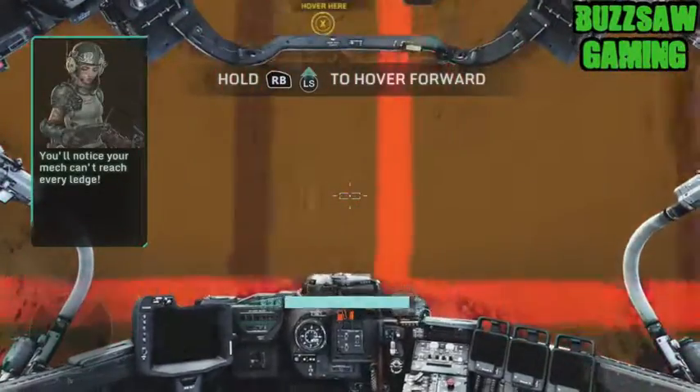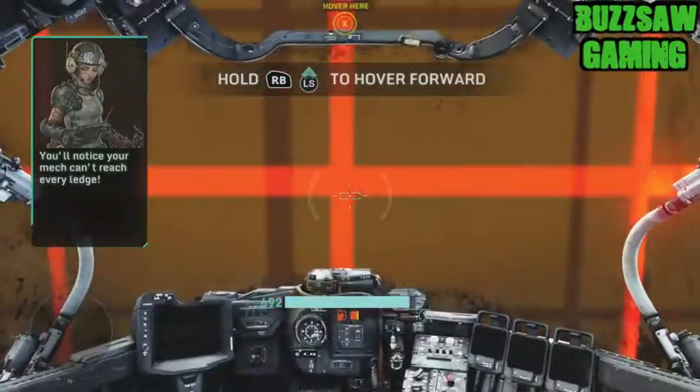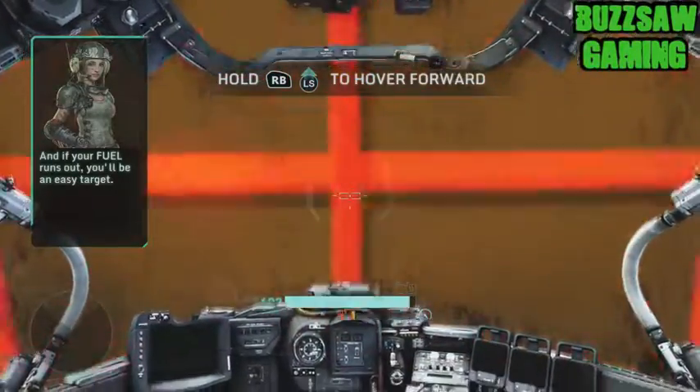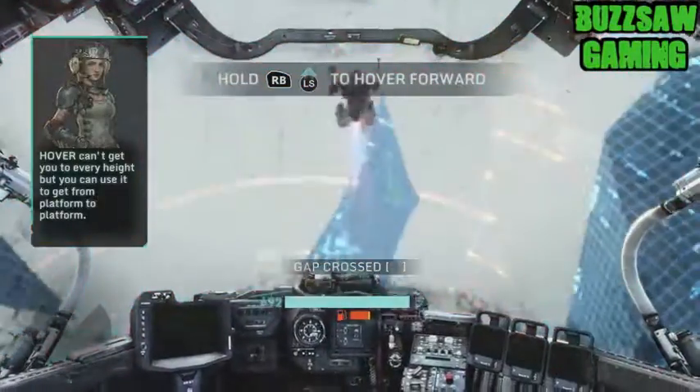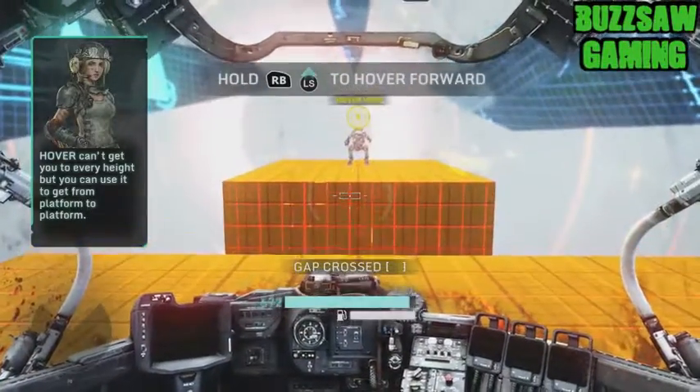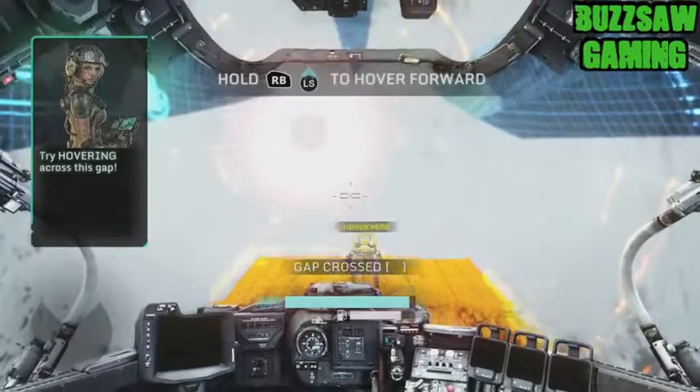You'll notice your mech can't reach every ledge. And if your fuel runs out, you'll be an easy target. Hover can't get you to every height, but you can use it to get from platform to platform. Try hovering across this gap.